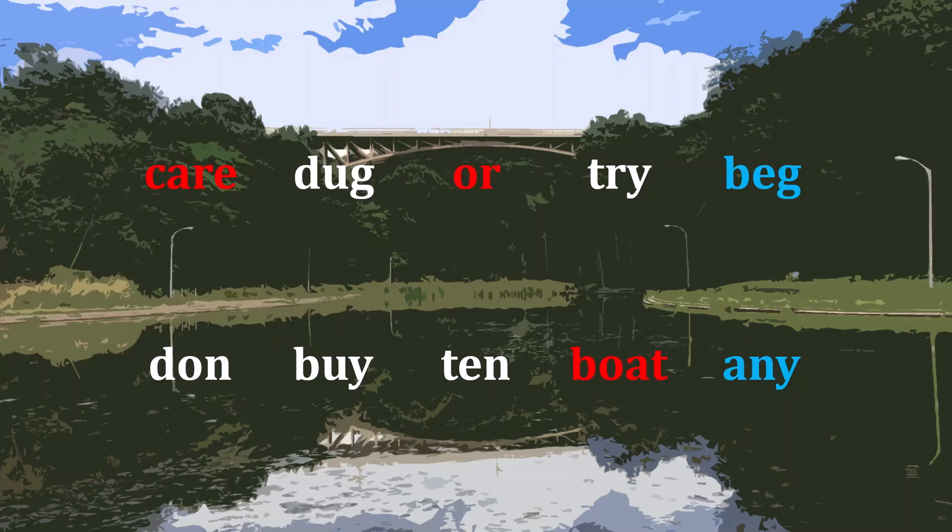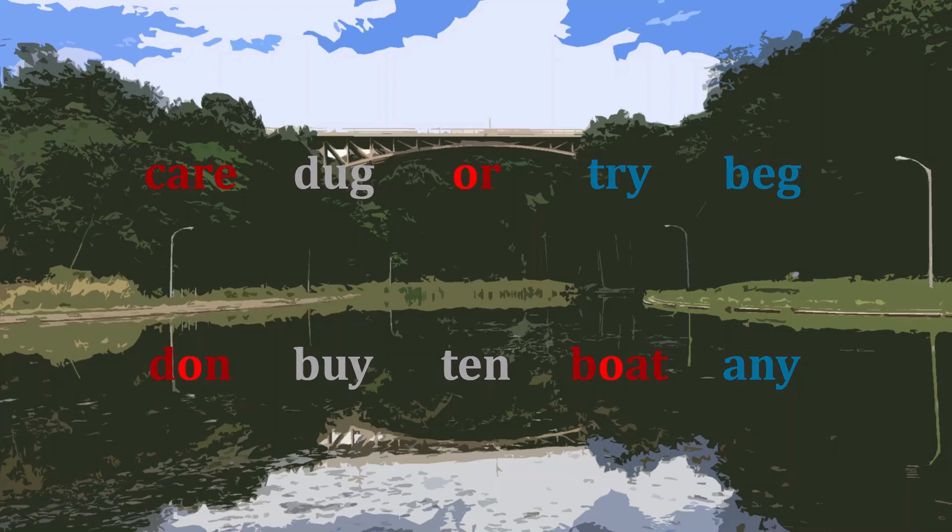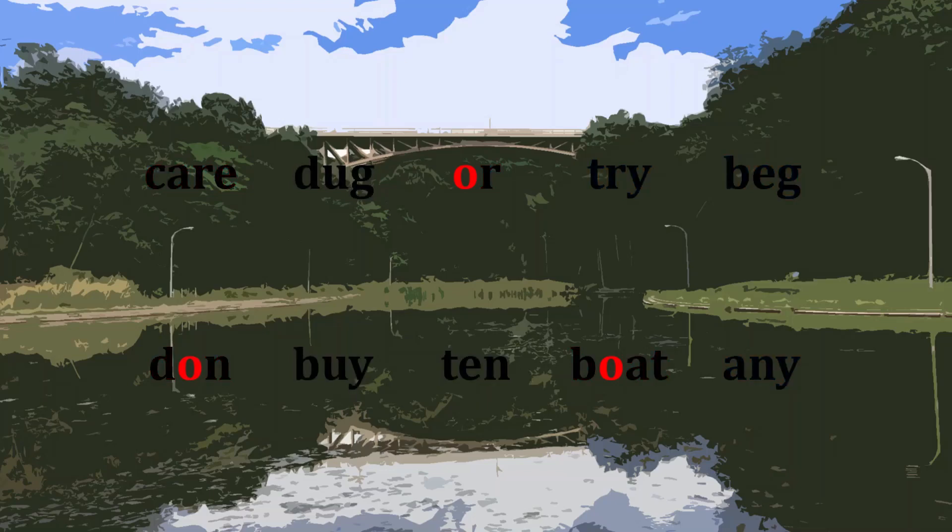You might respond by grabbing ore. And again, I would notice that you have an R in care and an R in ore, so I would need to select try to block you from winning. But it turns out you've actually outsmarted me — you have an O in ore and an O in boat, and consequently you can grab don and have three O's, thereby winning the game.